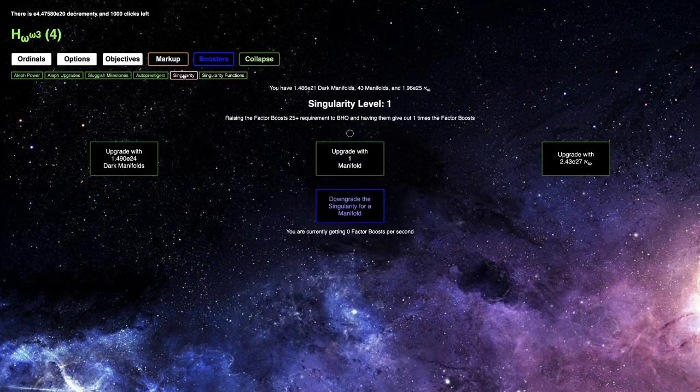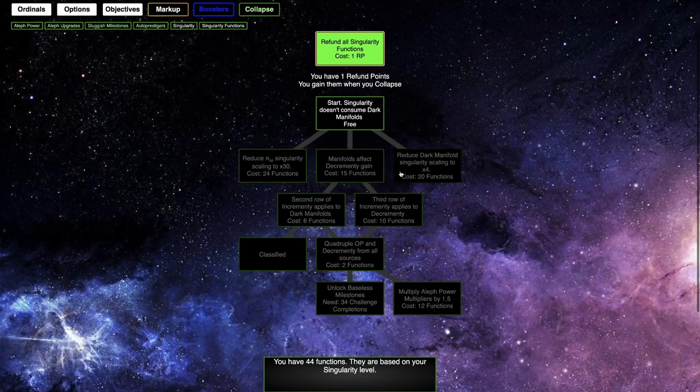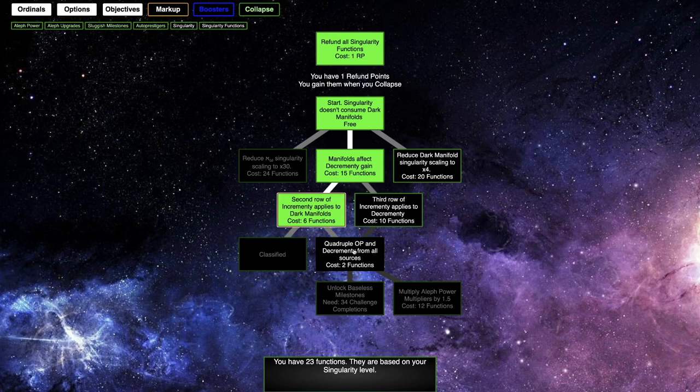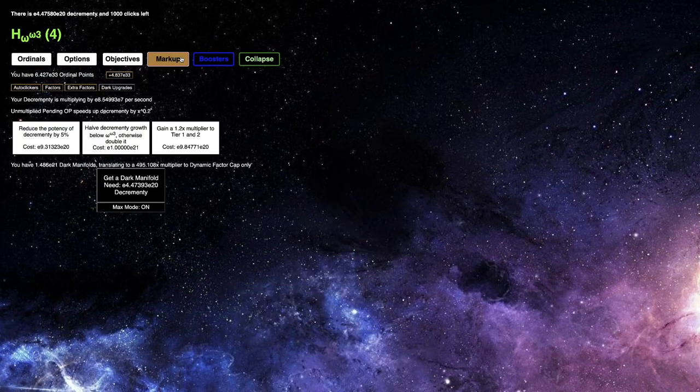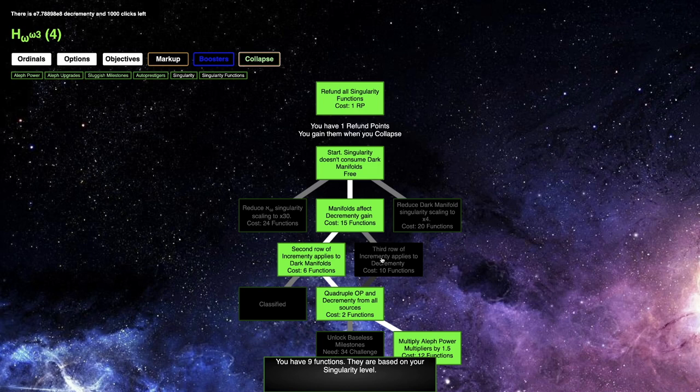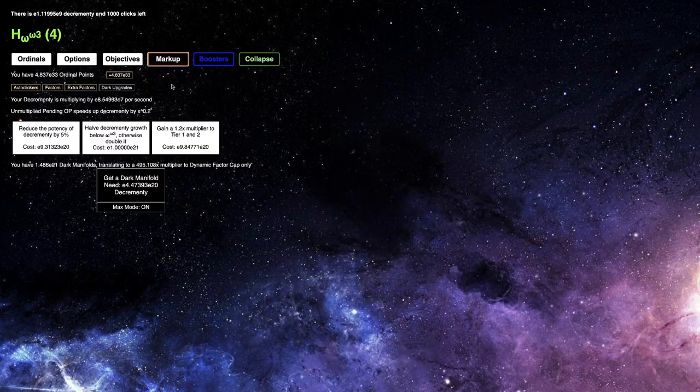What I can do is refund again so I can multiply olive power multipliers by 1.5, and this will allow me, I think, hopefully to get 9E33 ordinal points. Or not, apparently — I have no idea. Is it because of this? I have no idea why. Is it my singularity level?